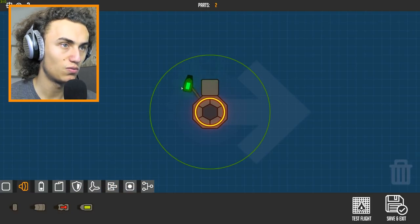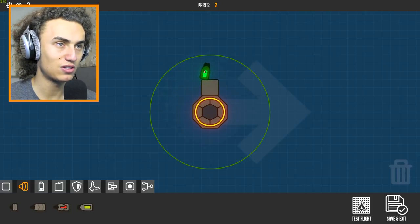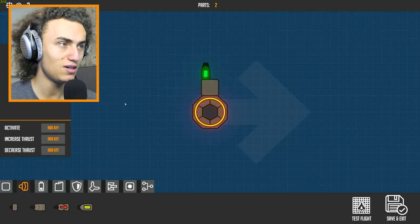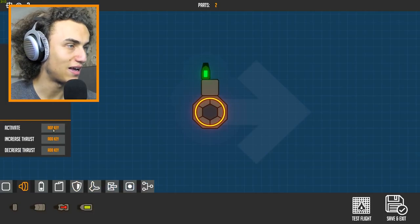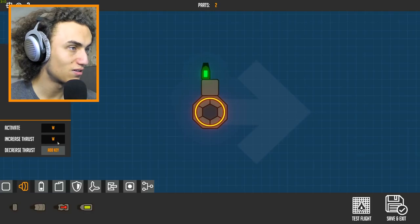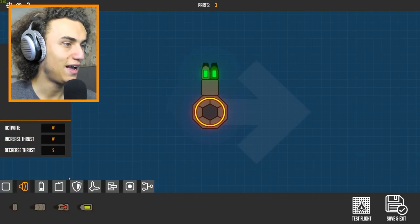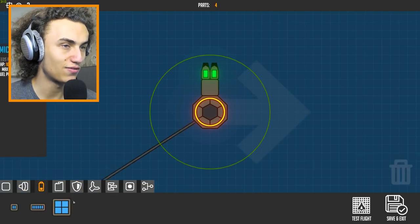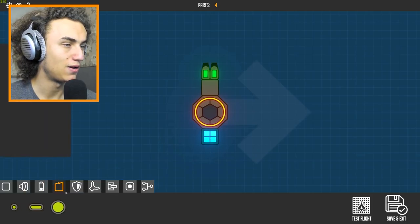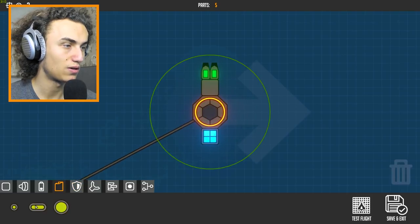We can move it around — I don't even know how this works. We're just gonna be placing down some thrusters here. Let's add activation keys — increase thrust, add a key, press any key. It creates thrust and decreases stress. This is crazy, I have no clue how this is gonna go. But we're gonna check it out. Batteries — of course we need batteries over here. And obviously we need a bunch of fuel.